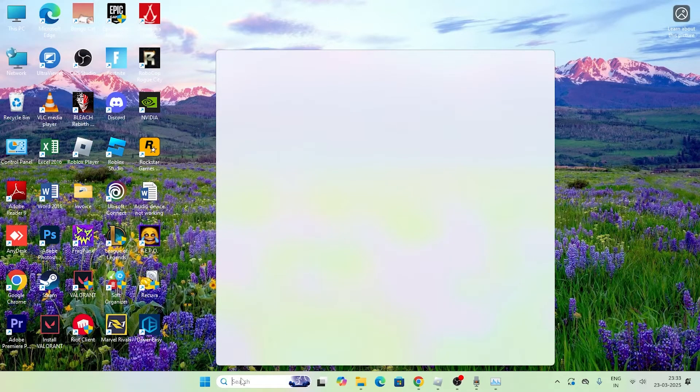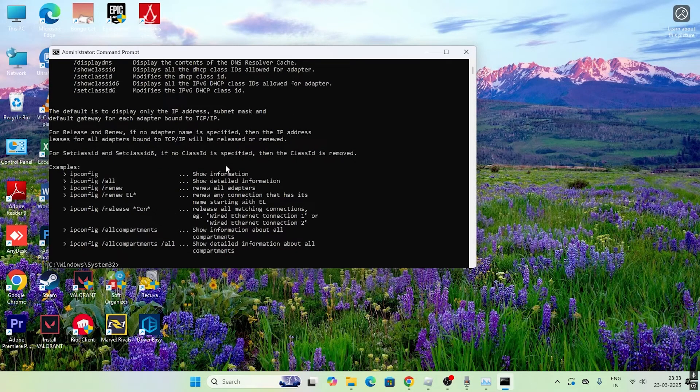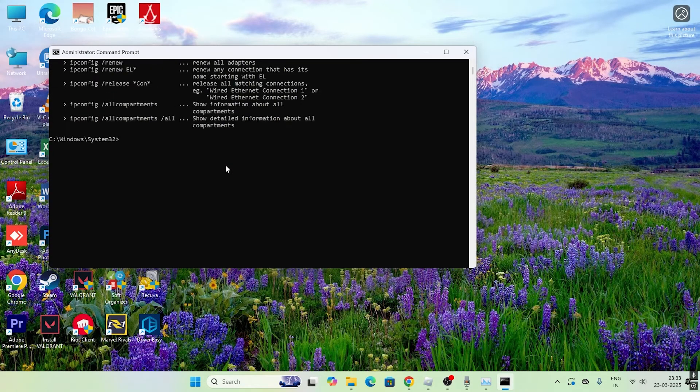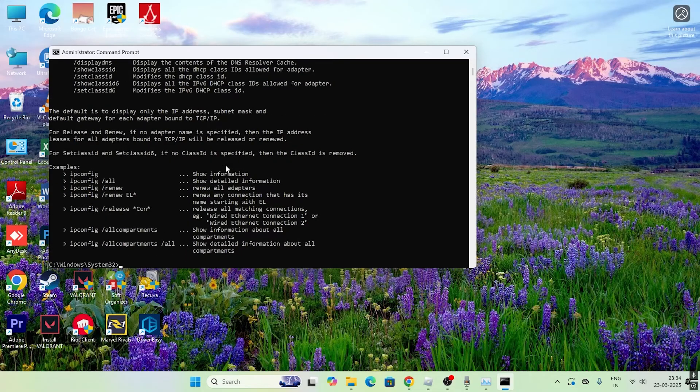The next step involves the Command Prompt. Search for CMD, right-click and run as Administrator, then click Yes. Type the first command: 'ipconfig /flushdns' and press Enter. Once that's done, type 'ipconfig /flushdns' again and press Enter, then type 'ipconfig /registerdns' and press Enter.